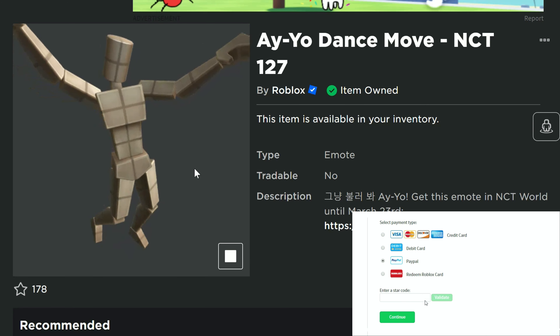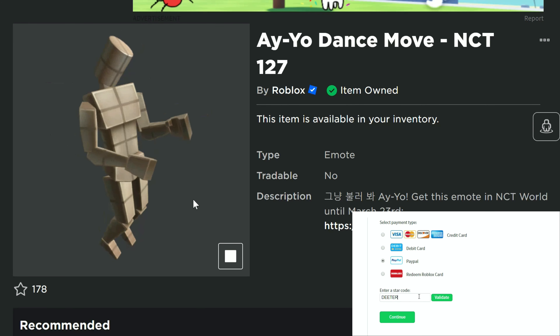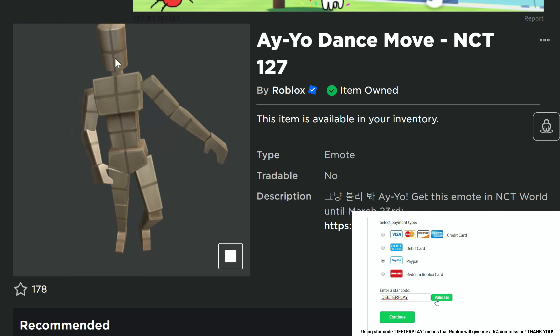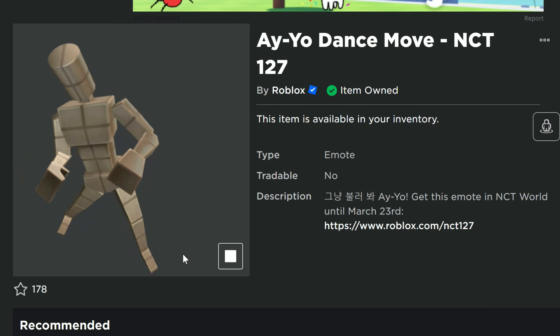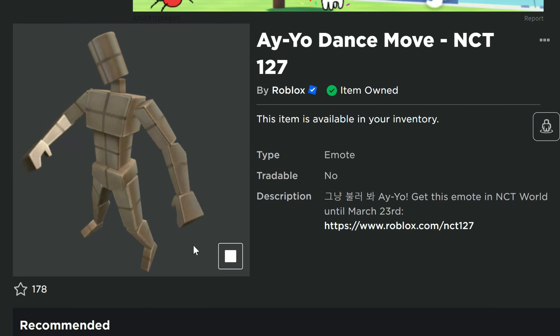Hey guys, we got a free emote here for you guys to get today. This is the AO dance move by NCT 127. This is what it looks like when you're actually using the emote — it's kind of an interesting little dance.